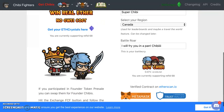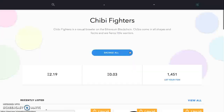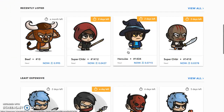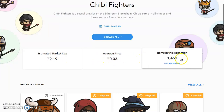There's a lot to this game - very in-depth. Let's go one by one. Over here, OpenSea is a partner. If you don't know about OpenSea, it's where you can buy just about anything as far as ERC-721 collectible characters. Look at this - estimated market cap 2.19 ETH, you get the average price and items in this collection.